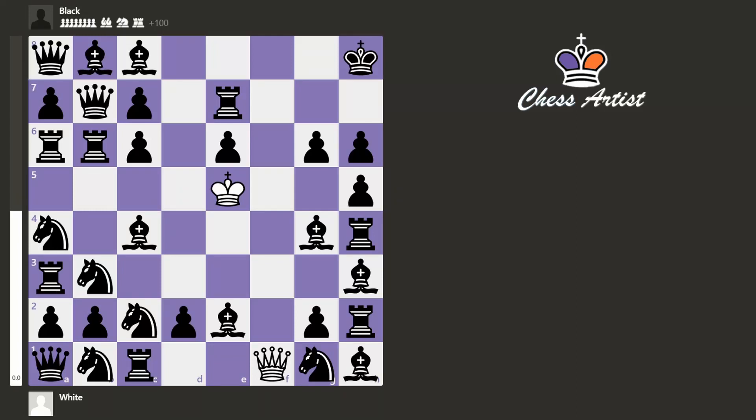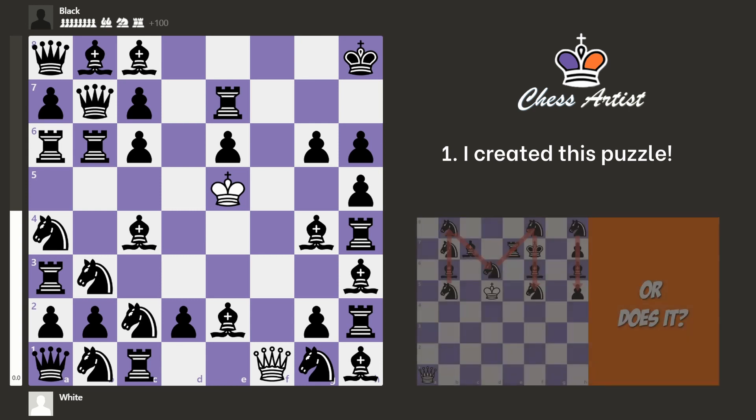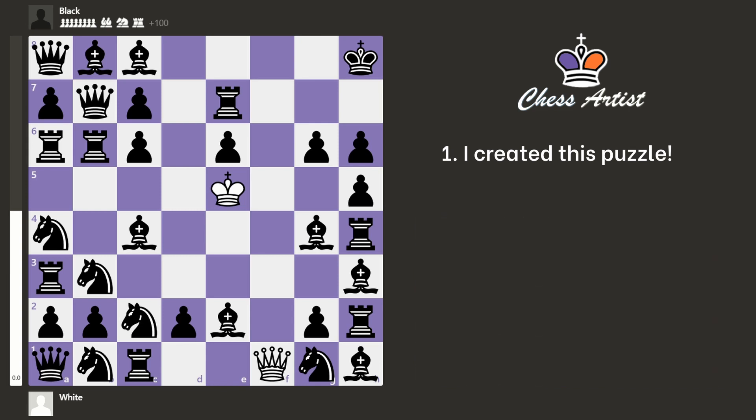Hi chess people and welcome to the channel! Today I'm going to show you a puzzle that I created, and although I'm not claiming any awards for it, I think it's something fun to show to you. I was inspired by one of my earliest videos where White managed to draw the game even though White was down a lot of points on material, and I thought: can I do better? Can I win as White even though I'm down a lot of points? And so I created this puzzle.